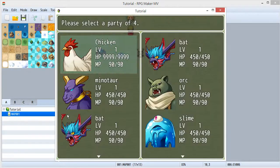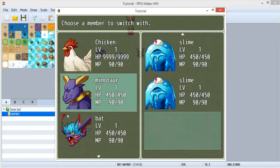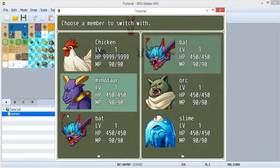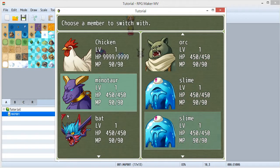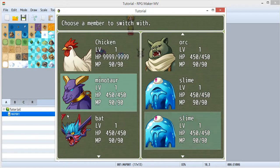Let's go to this computer. Inside your computer is the monster you just caught — it was sent here because your party member count is more than six. Now let's take a look at how to do this.